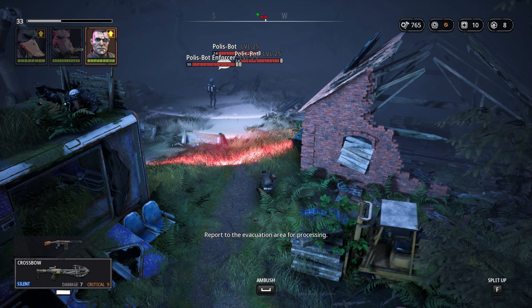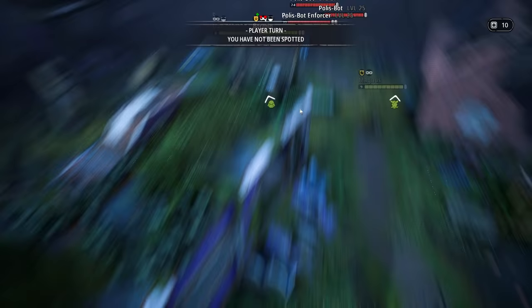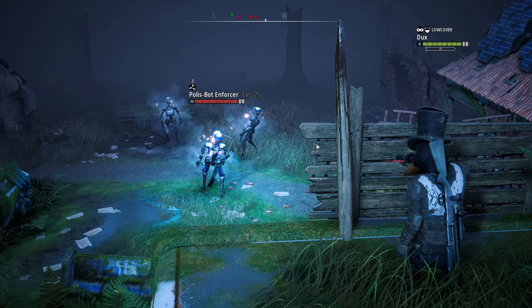With Dux and Bormin hidden up top, we want to move Magnus down onto the ground again — he needs to be just a little closer for our plan to work. That plan begins with Bormin and an EMP grenade, as we are now, for the first time in this series I believe, engaging three enemies at the same time. The grenade stuns them for a few turns, boosted by the upgrade we grabbed from Prip's a while back.